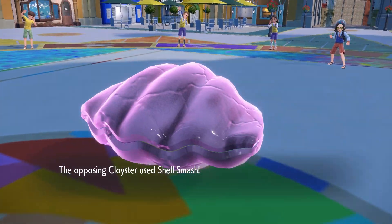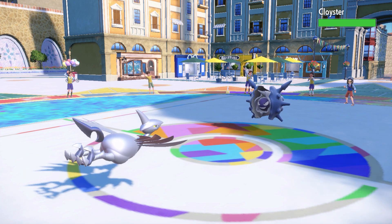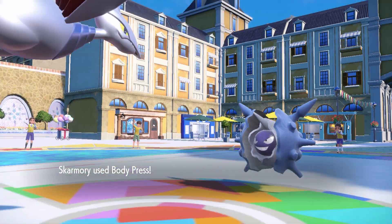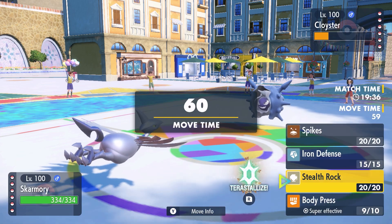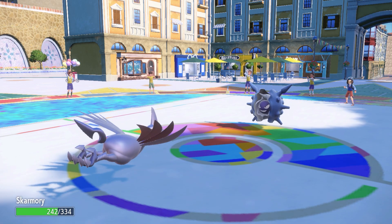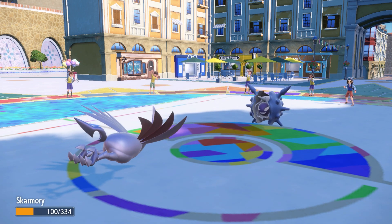Speaking of threats, they actually led with Cloyster. Unfortunately I'm not carrying Whirlwind on this set - this is my body press iron defense set with hazards, which is really good versus King Gambit. But Cloyster setting up turn one is a little too threatening, so I decide to break the sash with body press. In hindsight I probably could have put up rocks and then revenge killed with Raging Bolt, but I didn't know if they had Ice Shard, so I opt to stay in and take care of Cloyster.